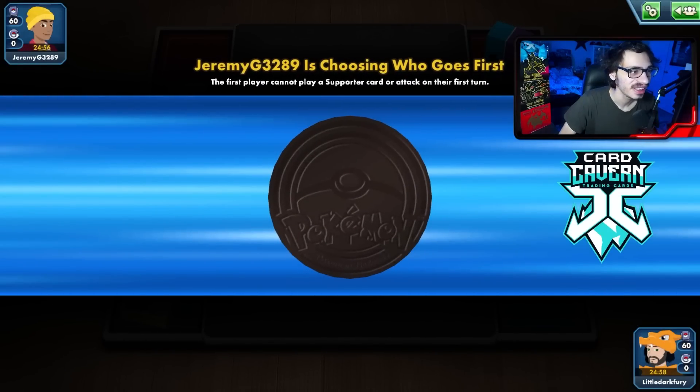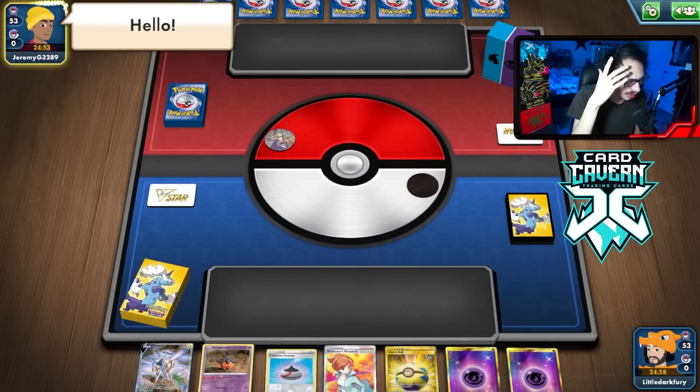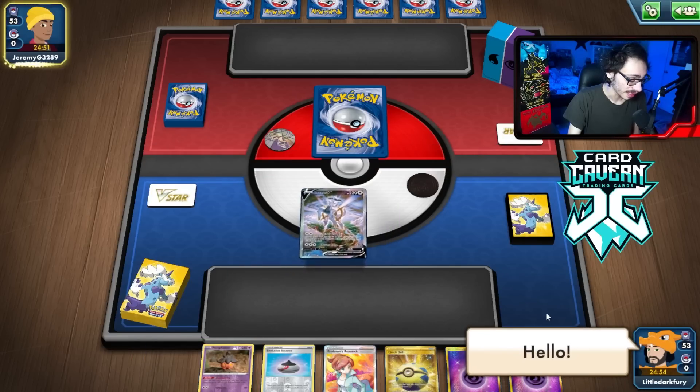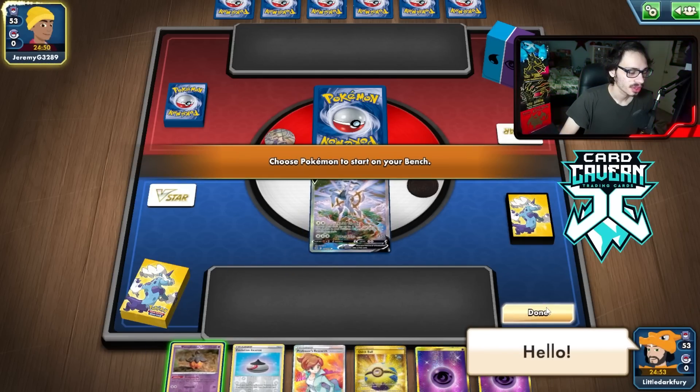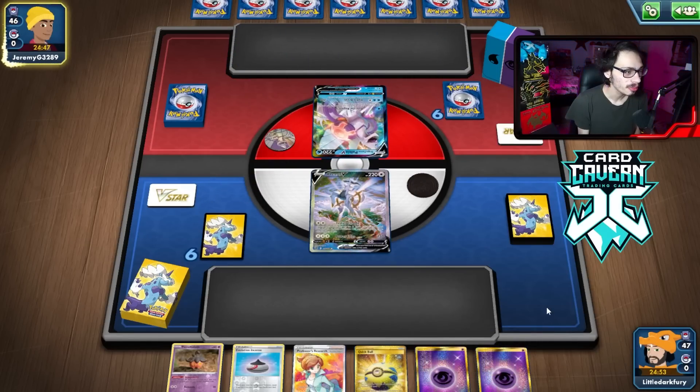Let's try out the Deoxys deck here on PTCGO. Looks like we are going to go second, playing against potentially Lostbox. We have a fairly okay opening hand. We got Arceus Star, which is good. No — we're playing against Palkia.